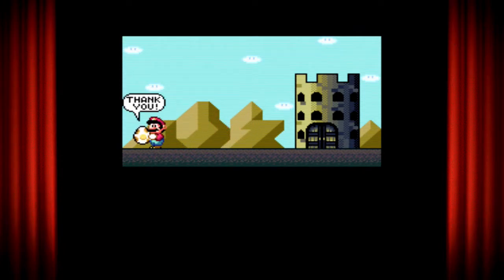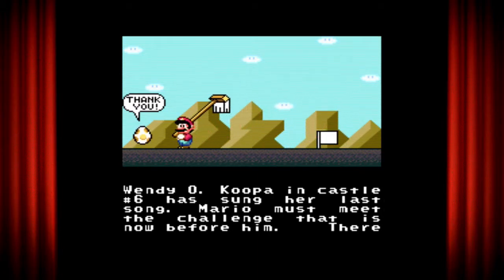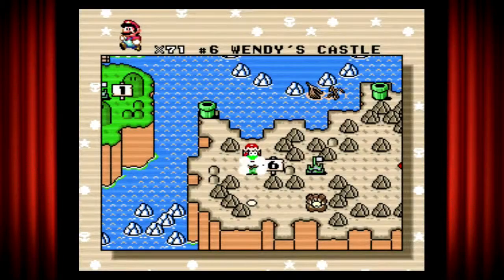Another egg saved. So what do we have now, Mario — it looks like he's cleaning up the mess literally with a large paintbrush or mop. Wendy O. Koopa Castle 6 has sung her last song. Mario must meet the chain challenge now before him — there is a sinking ship that appears to be a gateway to the Valley of Bowser.